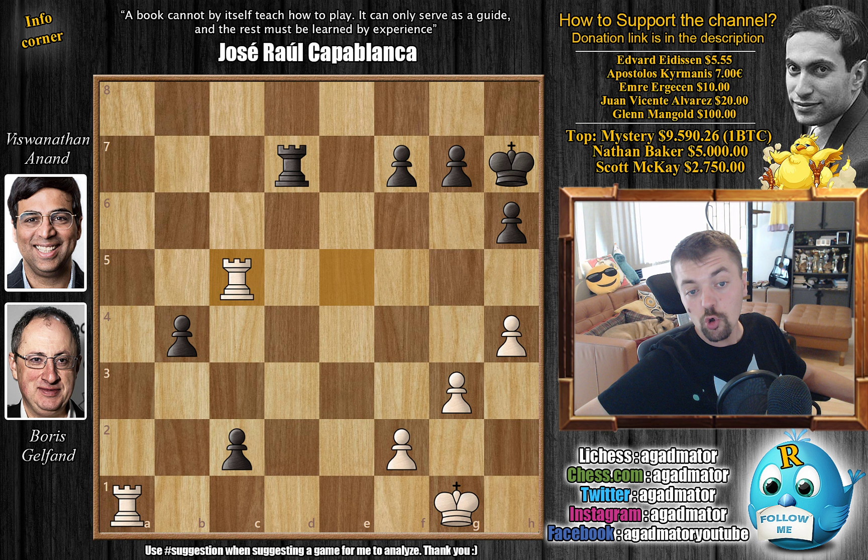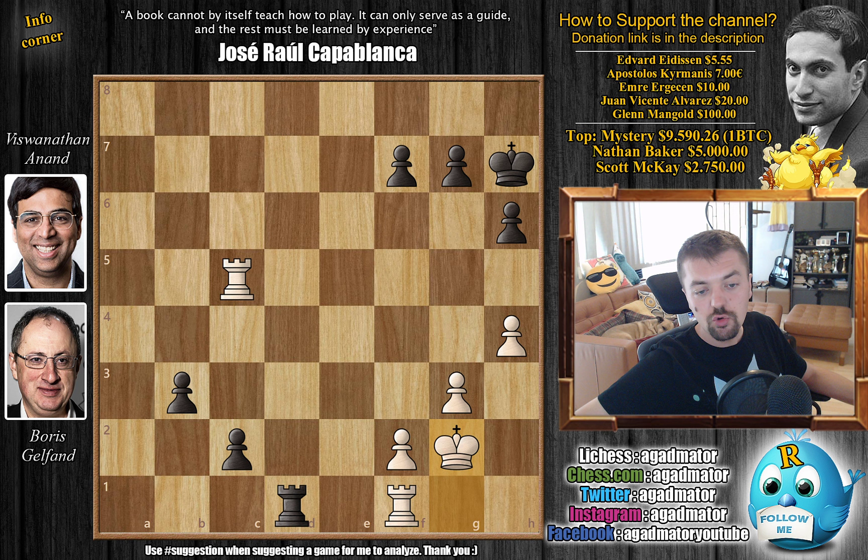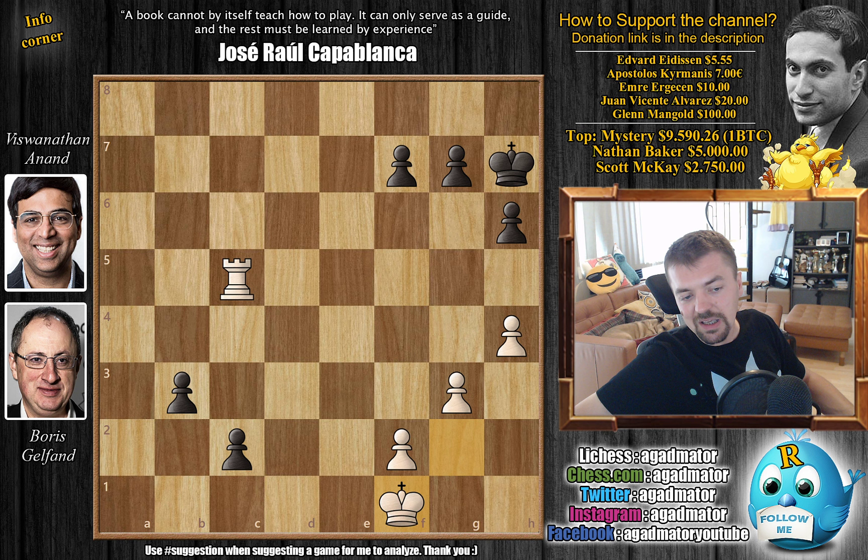Boris went rook to c5, putting the rook behind the passed pawn, but this also is insufficient. Anand plays b3 defending his passed pawn. Rook to f1 - Boris doesn't want to allow rook to d1 to come with check. So rook to f1, and now rook to d1 all the same. Boris played king to g2. Feel free to pause the video here and win the game for Anand in the fastest way possible. For those who spotted it - it's rook captures on f1, and now after king captures on f1, just b2. Now one of the two pawns is queening and white is unable to do anything about this. It was on move 45 that Boris Gelfand resigned the game.